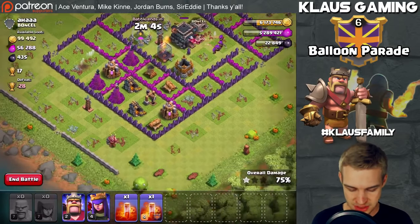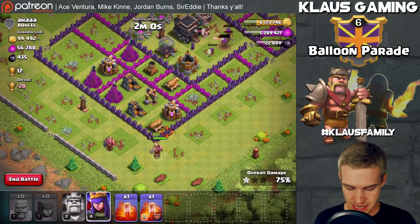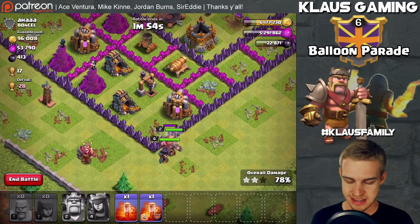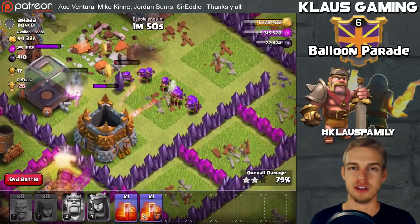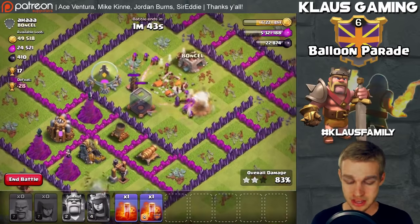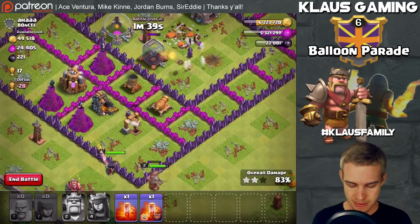Most of the loot still remaining in the base is going to be on the south side. I'm going to drop my king to tank this cannon, use my archer queen to take out that cannon, and we should have a clean path to the loot. Look at those archers — look at those arrows — they're taking out everything including the Town Hall. We definitely won with at least a two-star.